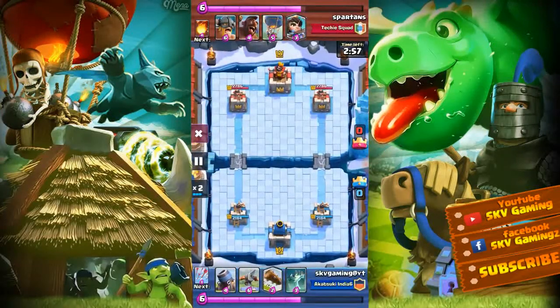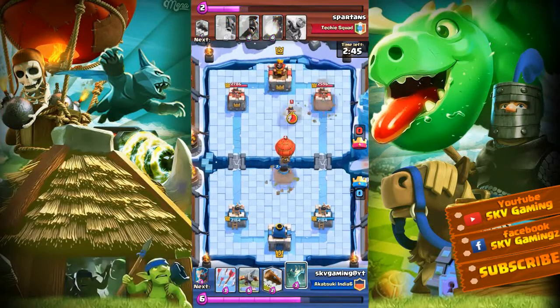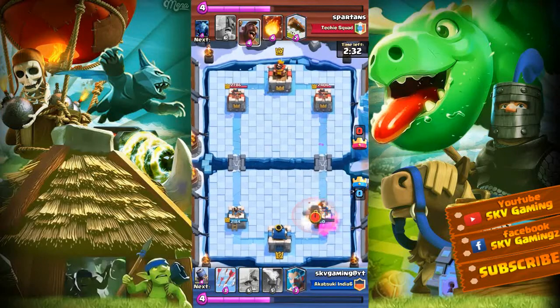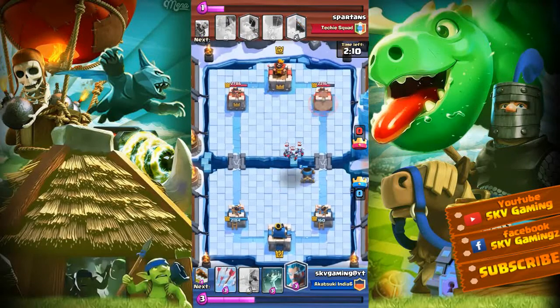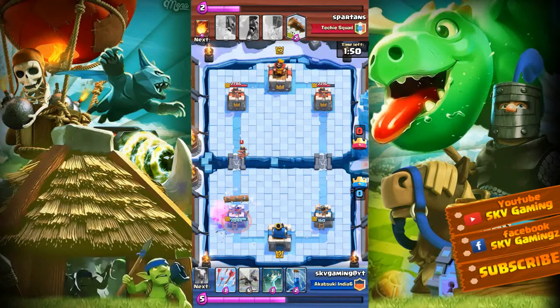Let's see what the opponent uses — the opponent has to use cards. I will use the tombstone to distract my tower, but my tower will be locked and there will be a lot of damage. I will come back to this level 10 player — it will be level 7 against level 10. Fireball will not be able to land, and my tower will land 2 hits. I will lock it with the pincer and goblin barrel.